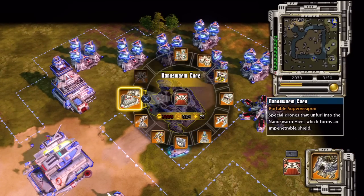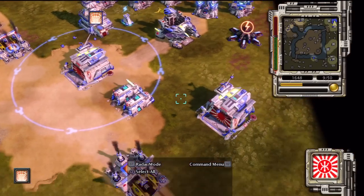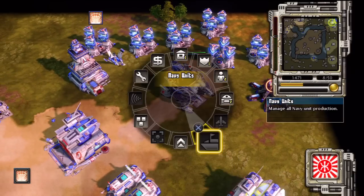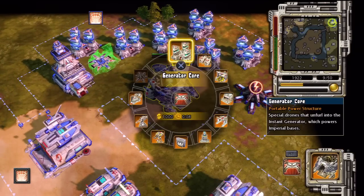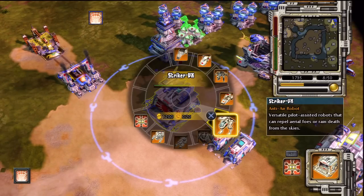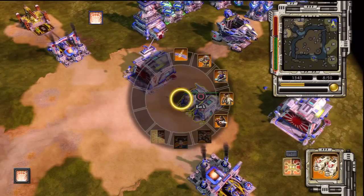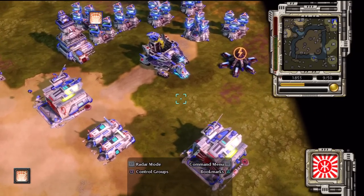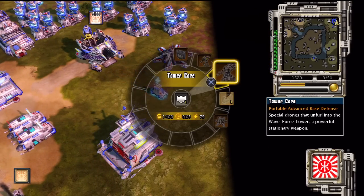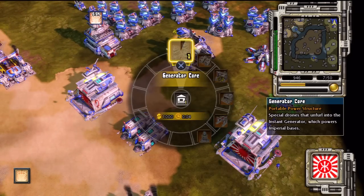Construction complete. Building low power. New construction options. Building. Generator core ready. Generator core. Construction complete. Building. Construction complete. On hold. Cancel. Building.